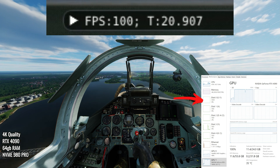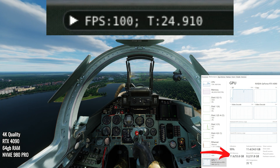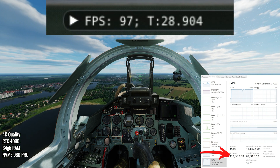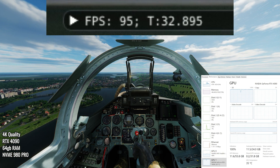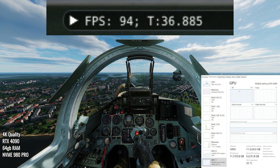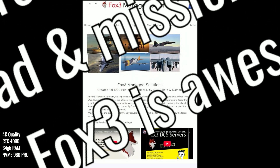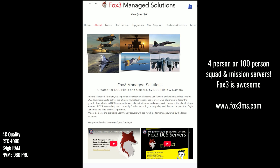You can see the FPS at the top. We're flying low from south to north over Berlin. On a 4090 with 64 gigs of RAM, a 9080 Pro and a 12600 processor, we're scoring around 90–95 FPS. Quick shout out to FOX3 Managed Solutions — reliable, stable, North America based. Plasma and the Red Star Team has been using FOX3 servers for years now. Go and check them out.